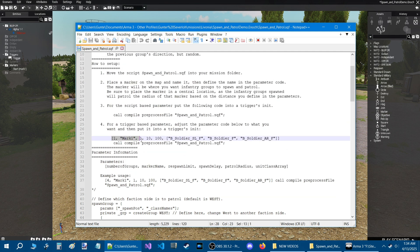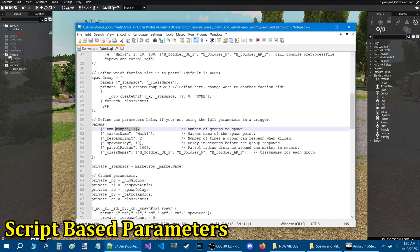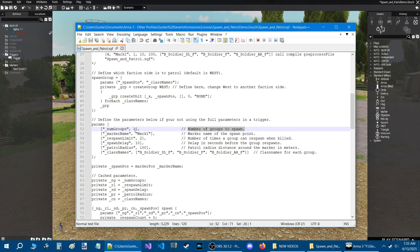If you're going to use the script-based parameters, you just update the values and that's all you need. The first parameter is the number of groups to spawn — currently set to one group. Then you have the marker name of the spawn point, which we've defined as Mark1. Next is the number of times a group can respawn when killed — set to two. Then there's the respawn delay: 10 seconds. Finally, patrol radius: 100 meters distance around the marker.